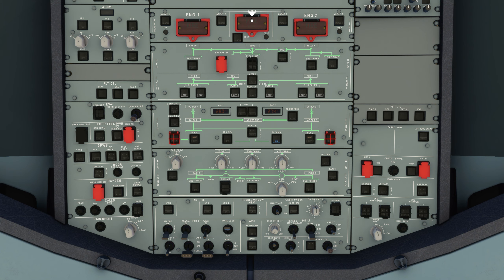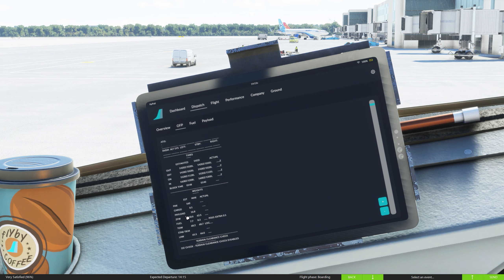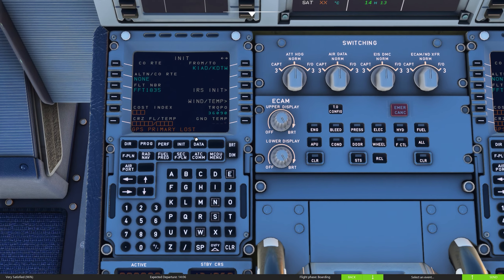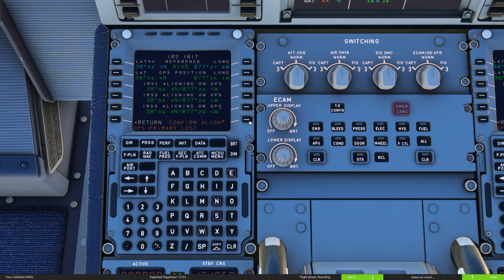Engine 1, Engine 2 and APU fire test — we press the button down and it activates the test phase. That is all good to go. The packs are turned on. We're going to check our INIT page — that is fine. We're going to get a cost index, which for today's flight is going to be 53. So we go ahead and insert a cost index of 53. Our flight level is 320. We're going to IRS and align that with firm alignment, then go back to the RETURN function.